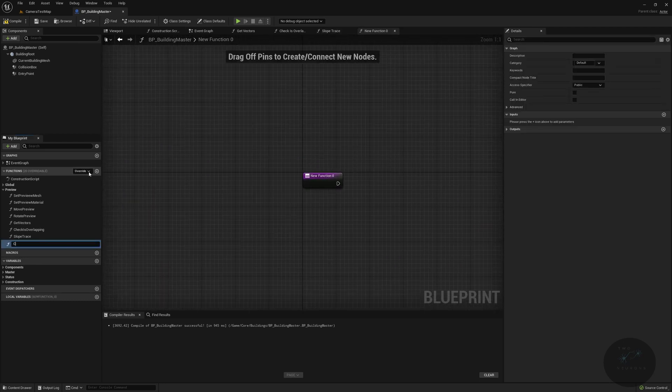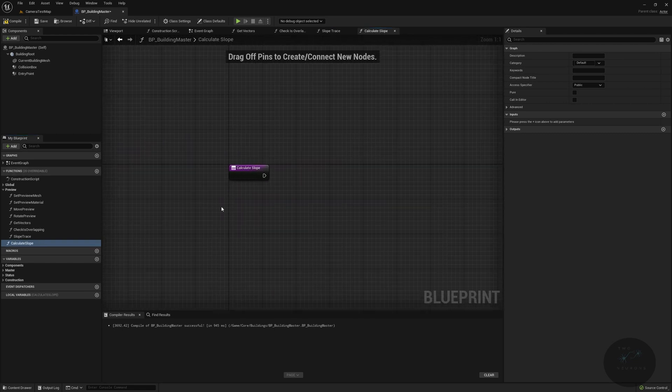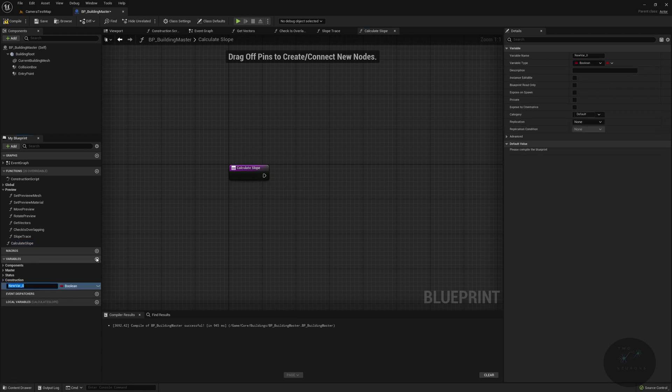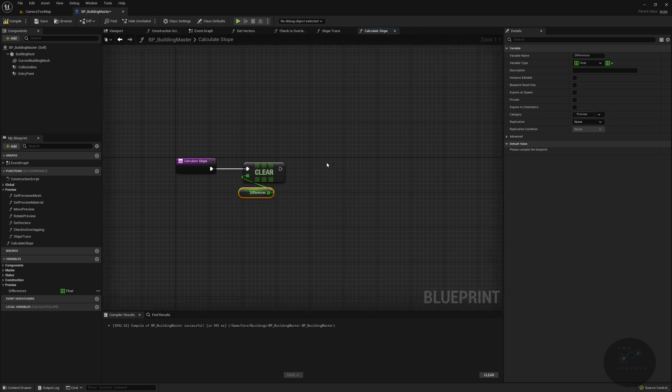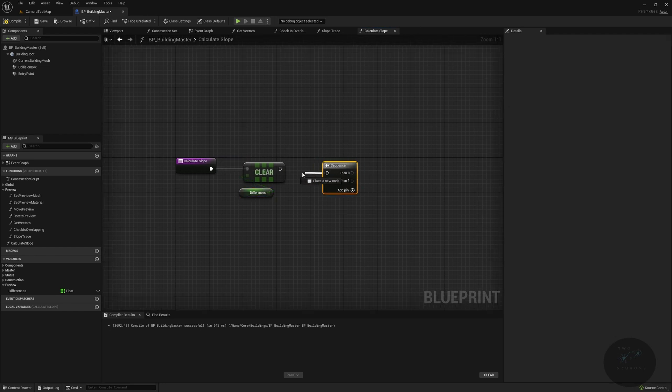Now we create one more function called Calculate Slope. For this, we'll have an array of floats called Differences to store the differences between what we expect and what's actually there, within our placement threshold. We create this variable of type float as an array, place it in the preview category, get it, clear it — so nothing is left in it — and plug that into a Sequence node. We'll need a total of three pins on the sequence.